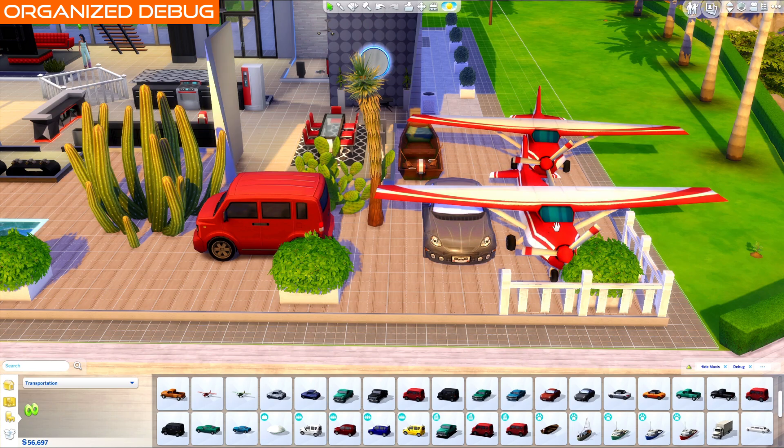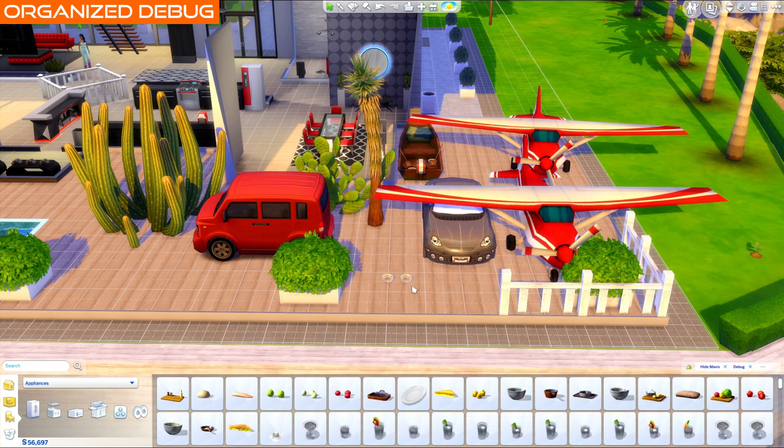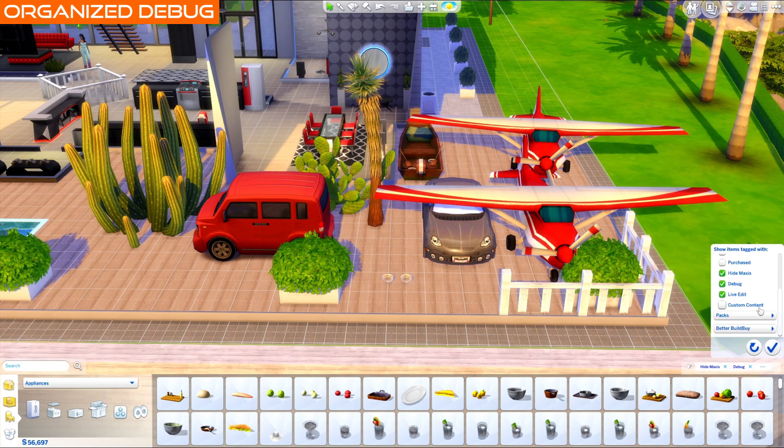If you aren't sure what category an object is in, go to Browse by Function, select Debug or Live Edit from the drop down, find your object and place it, then use the eyedropper on it to find the category it belongs to. These drop down categories are only there when organization is on, and don't forget to turn on the filters for each or they'll appear empty.